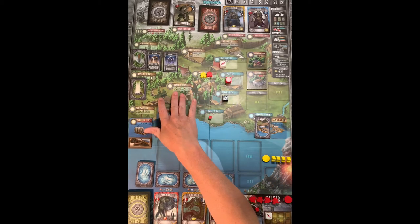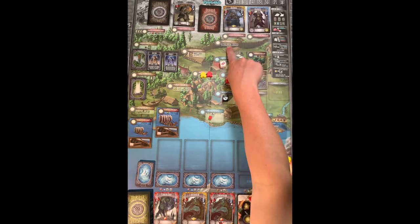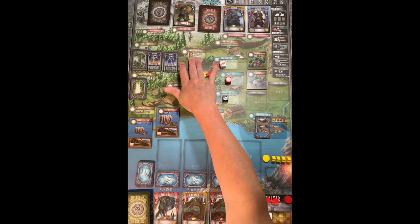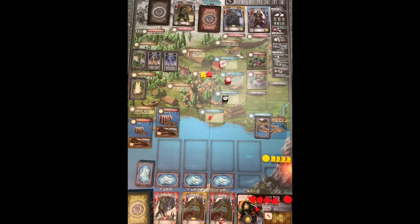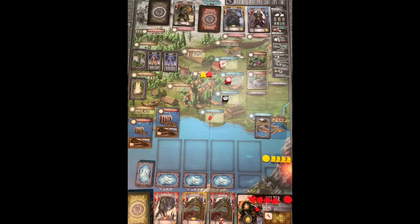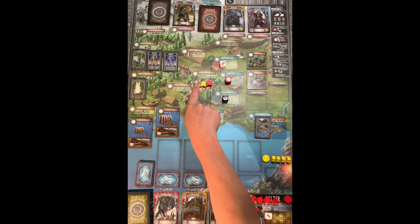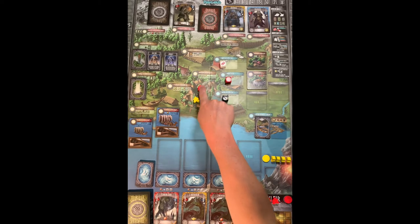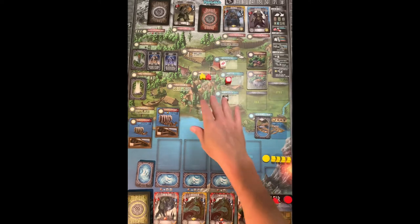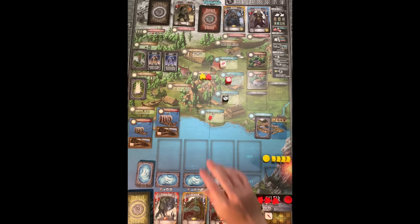You can go to the stave church to purchase glory tokens, which are VP at the end of the game and also let you re-roll dice in combat. At the market you can trade food, coin, and wood one-to-one for any other resource. The first player spot also gives you a single white die. The worker huts let you hire a fifth worker — the first person pays five, then four, three, two in descending order.